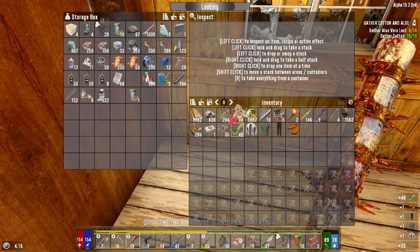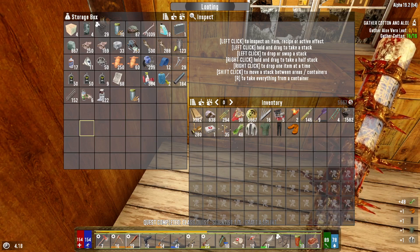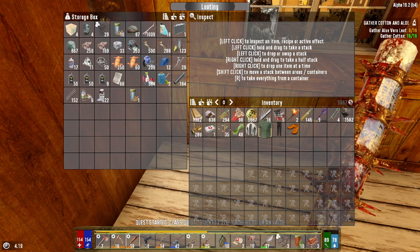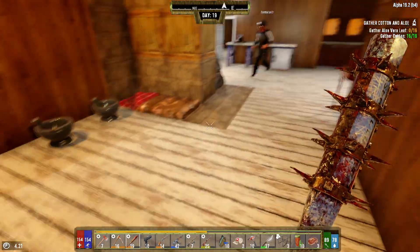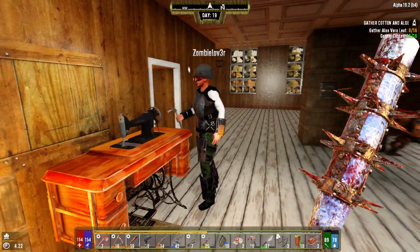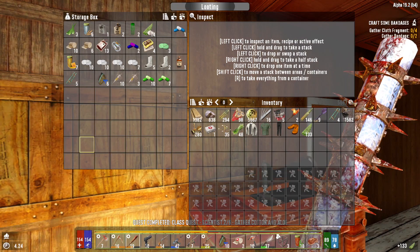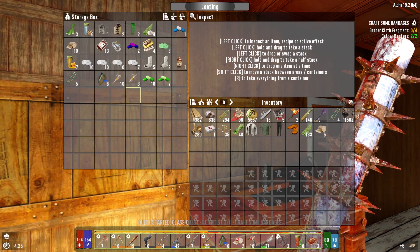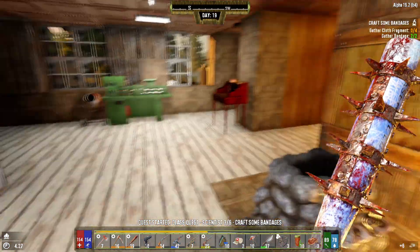Cotton, plant fibers — boom, done. Aloe vera leaf. Do we have 16 of those floating around here? We have 133 over by the medical storage thing, above the sewing machine. Boom, got it. Make that easier to get to from this side. Gather that. Gather cloth fragment. There we go.